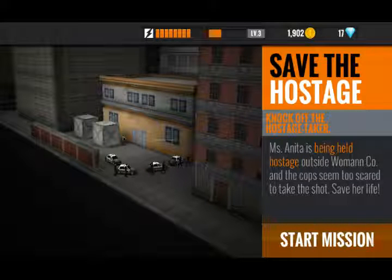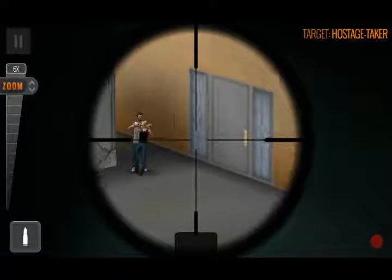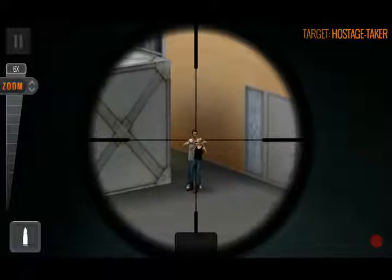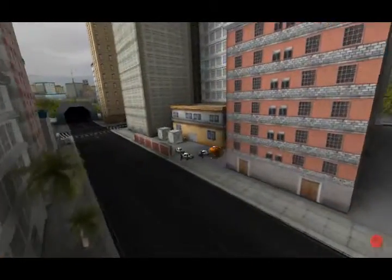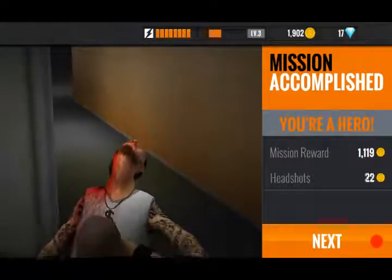Here we go. Mrs. Antoni is being held hostage outside Wayne and Co. Corporation, and the cops seem to be too scared to take the shot — save her life. Roger that. I only got one bullet. Let me see if I can make a headshot. Headshot! It was pretty hard but it could be a headshot right there.